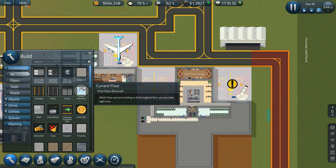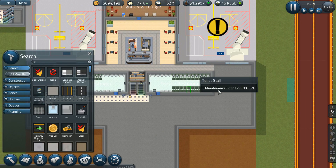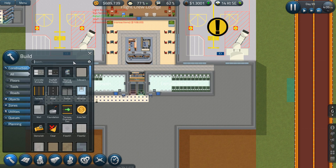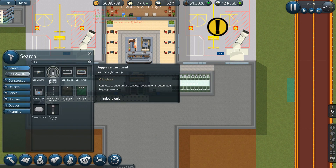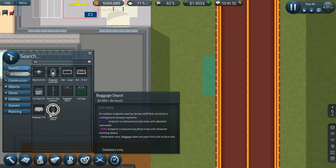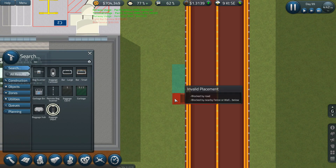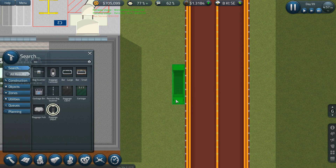Let me go up — I've already got that built, these guys are building really fast. Baggage depot — okay. The big question is which way do I put this. Let's just place it that way.